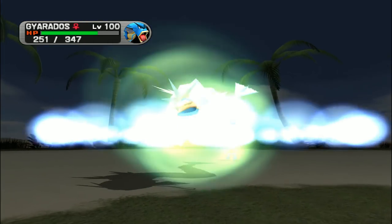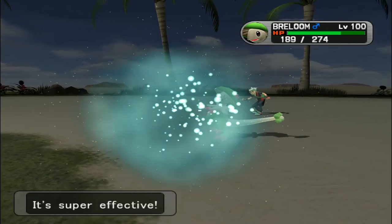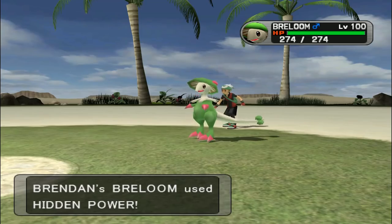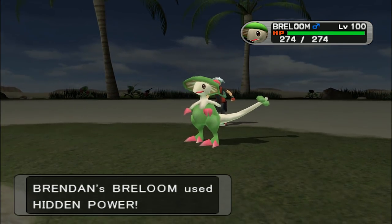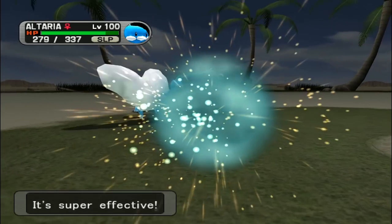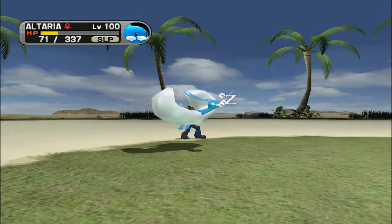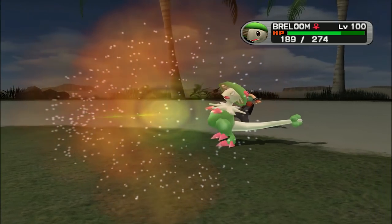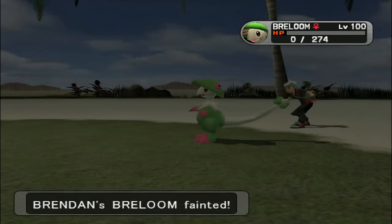One of the main counters to Breloom was simply to lure it out. Once Spore was used, its defensive measures were gone and those counters could go to town. Breloom was scary enough to be readily banned from Underused, but it was still a bit too linear to be an Overused threat — largely because of its reliance on non-STAB Hidden Powers for coverage and its overall middling stats bar attack — so borderline it was.